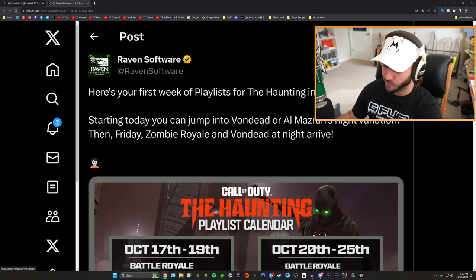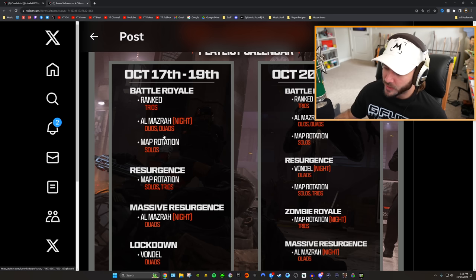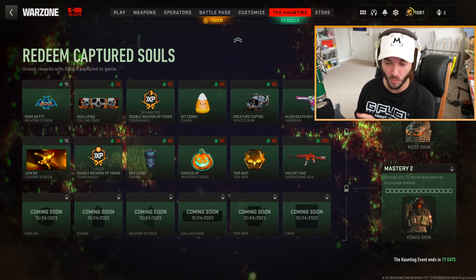There's a tweet from Raven that says this is the first week of playlists for the Haunting in Warzone - starting today you can jump into Von Dead or Al Mazrah's night variation, and then on Friday Zombie Royale and Von Dead at Night arrive. But wait - they said today you can play Von Dead and then also say you have to wait till Friday? That's confusing. And literally you cannot play Von Dead right now - it's not in the game.